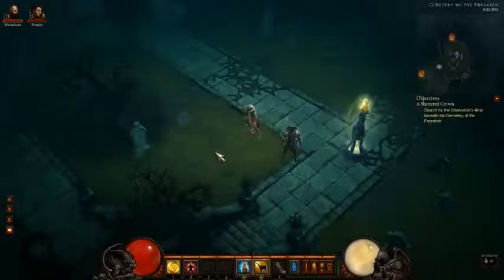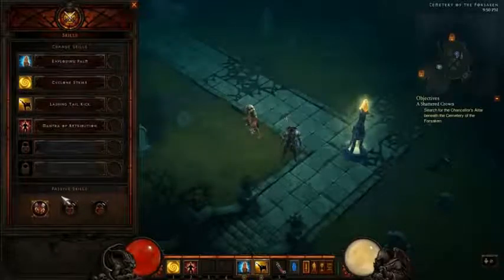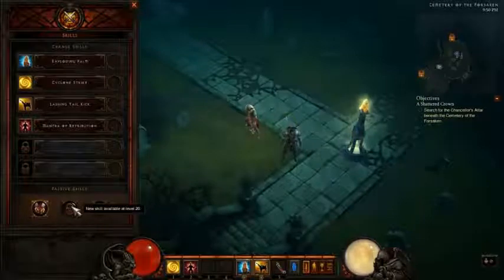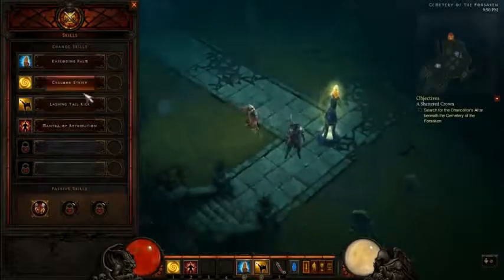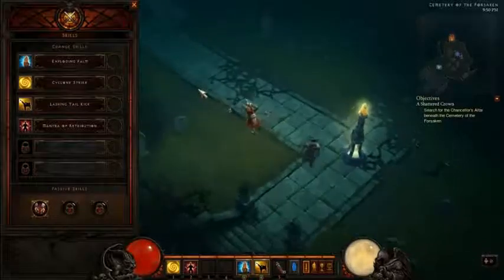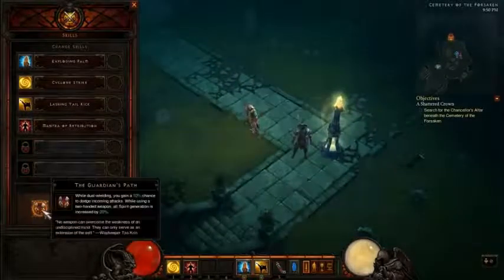I'm going to hit S and open up my skills menu. I've got my passive skills down here at the bottom. I've only got one passive skill unlocked because you get your first one at level 10, your second one at level 20, and your third at level 30, for a total of three passive skills. Up here I've got my active skills, which I've got four on right now. But today we're going to be talking about the passive skills, so I'm going to open up the passive skills menu.